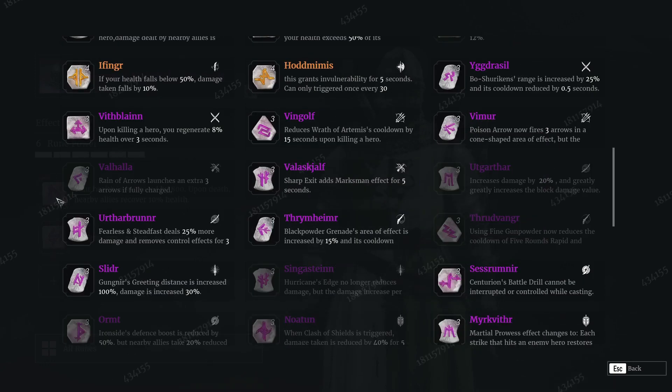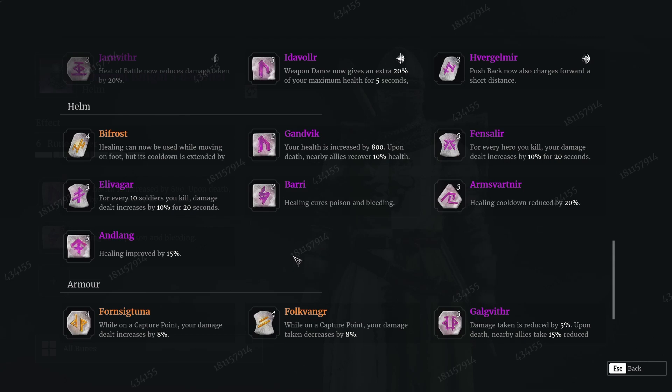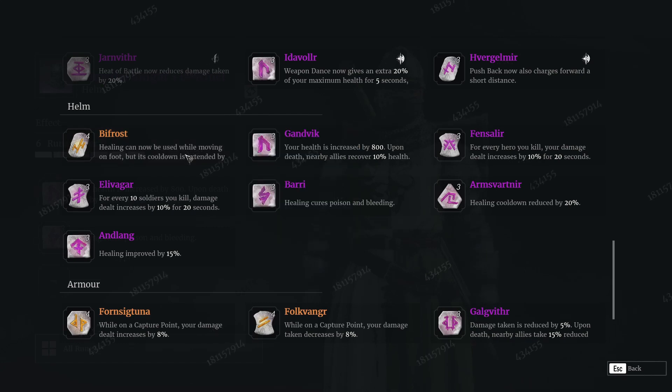One that everyone's going to have to run — most likely — is Body Healing Cures Poison and Bleeding. Nomcons and Rattan Marksmen are not going to be as effective as they were before. This means you can't accidentally pop your heal and lose it to Nomcon stacks or bleed stacks — now you'll actually cure it and get your heal off, which is going to be amazing. Pretty much everyone's going to have to run this on their helm. On top of that, Bifrost for your helm is also interesting: healing can now be used while moving on foot, but its cooldown is extended by 30%. You'll have a longer cooldown, but you can heal on retreat to get to a supply point or run away rather than having to find a safe spot and stand still.